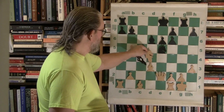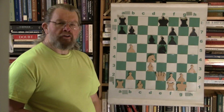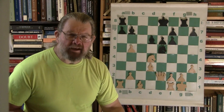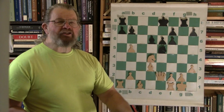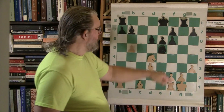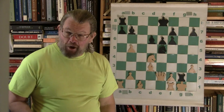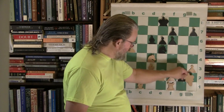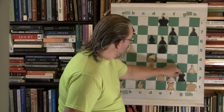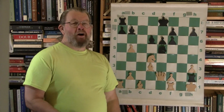He takes the queen — white is too tempted. And let's watch the debacle immediately. Here comes the lightning bolt — that was the bait. White blew it. Ka-blam! Check! You see the problem now for white? It's called losing the game. King h1 — the only thing you can do. Rook h2 — check!